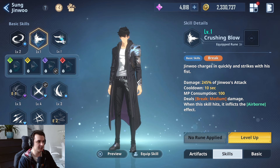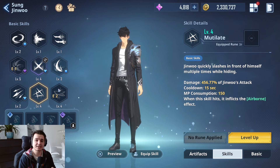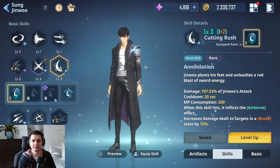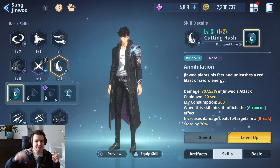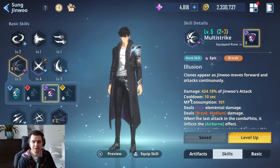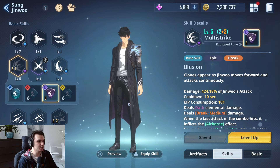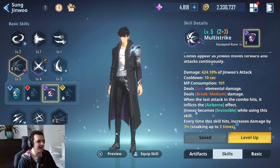When we look at the basic skills he has a lot of different options. There's no single best ability to use right now because the game has runestones which highly change up the skills you're using, what they do, what effects they gain. Because of that, the best skill could change on a daily basis. For example, multi-strike has a break mechanic — break mechanics are important for bosses with a break bar, which you have to deplete completely before you can deal your damage.